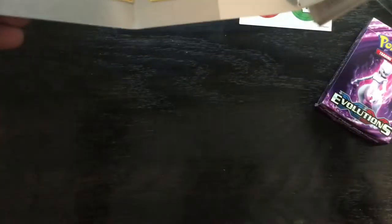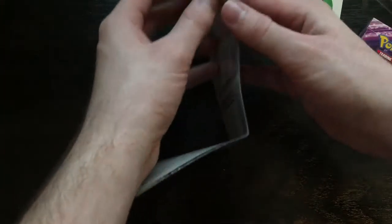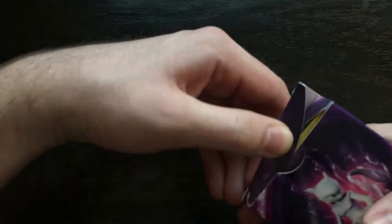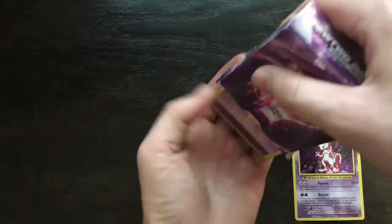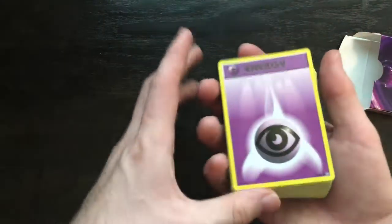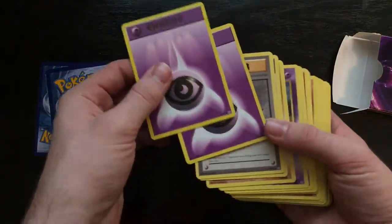And then of course, I believe this is a two-person playmat — that's pretty cool. Let's open this up. I want to keep this in the order that it's in. So we got a bunch of energies, I'll go ahead and get rid of those. This also has fighting energy too.